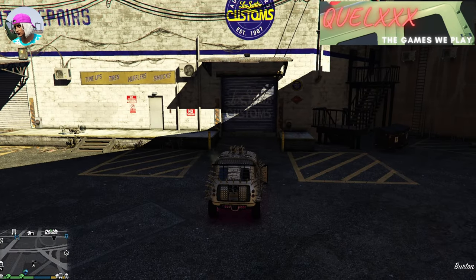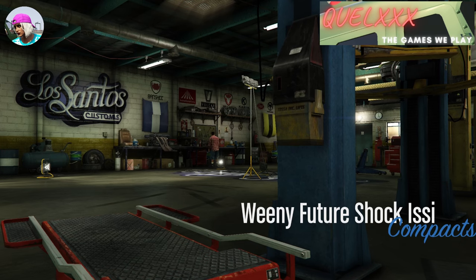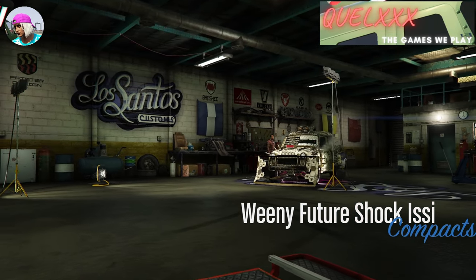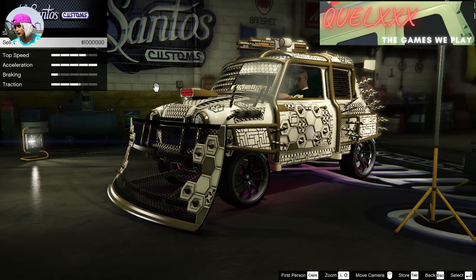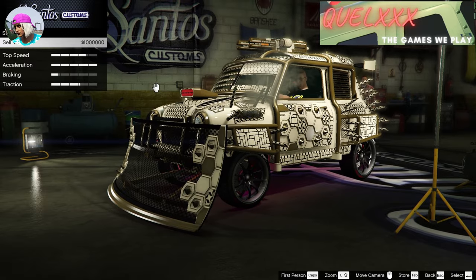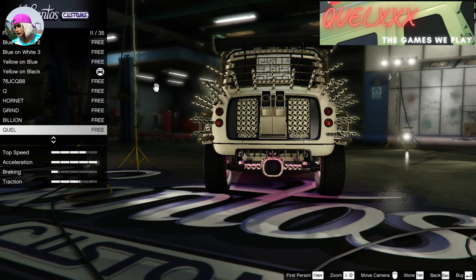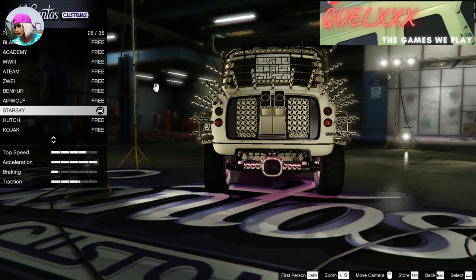The first thing I'm going to do is drive it in and proceed to sell this Future Shock ISSI. Now as we've all duped on PC, they only sell for 1 million each, and that's normal on PC. Consoles have it way better because they can sell this at like 1.7 or 1.8, but this is just how it is on PC. I'm just going to proceed to sell this — you can see that I have custom plates on, which I would recommend before you actually sell the vehicle.